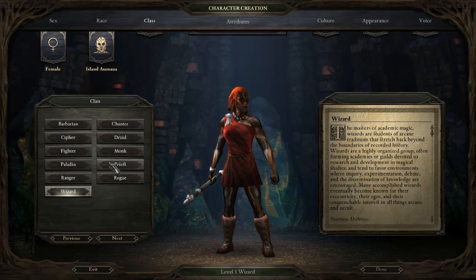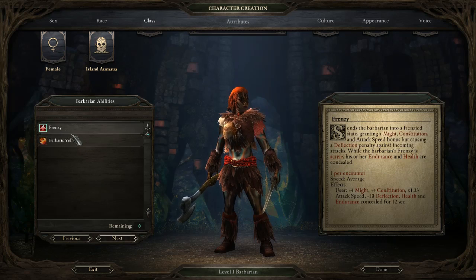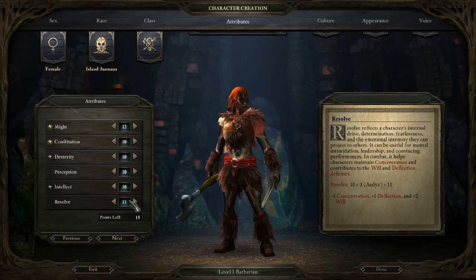Next I'm going to go on to Attributes. This is the ability screen — when you pick a class you'll be given the choice of one ability. For the Barbarian you have the choice between Frenzy and Barbaric Yell. Frenzy is an active ability that acts like Barbarian Rage — it has no recovery time so you just cast it and you have bonus might, constitution and attack speed, but you're a bit easier to hit and your health and endurance values are obscured in the UI.